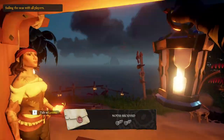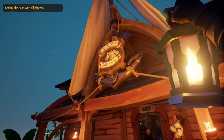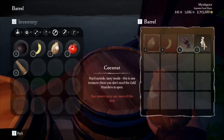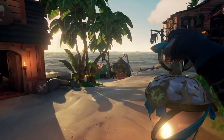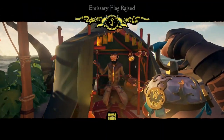First things first, you're going to want to start hopping servers. What you're looking for is to spawn at Ancient Aspire Outpost. Once you've found your server, start stocking up your boat with supplies — grab as much as you can just in case you need it later on. After that, find and raise the Gold Hoarder's Emissary Flag on your ship. You'll find this situated next to the Gold Hoarder tent at the bottom of the island.